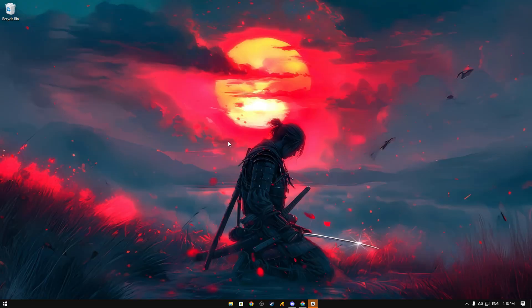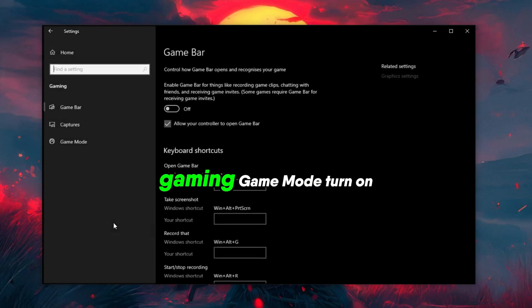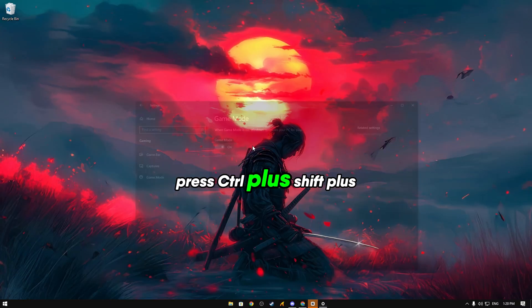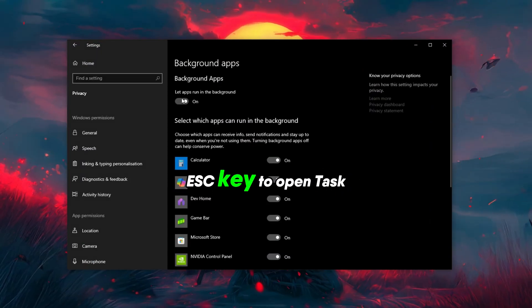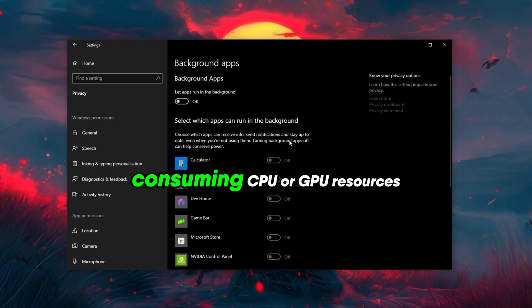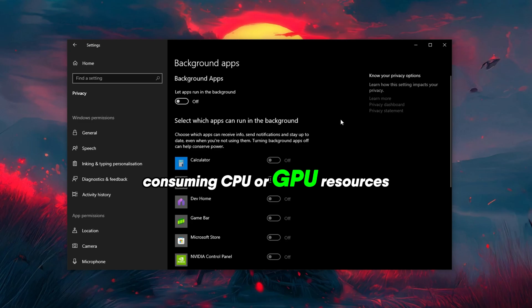Game Mode: Go to Windows Settings, then Gaming, then Game Mode, and turn on Game Mode. Disable Background Apps: Press Ctrl+Shift+Esc to open Task Manager and end unnecessary background processes consuming CPU or GPU resources.